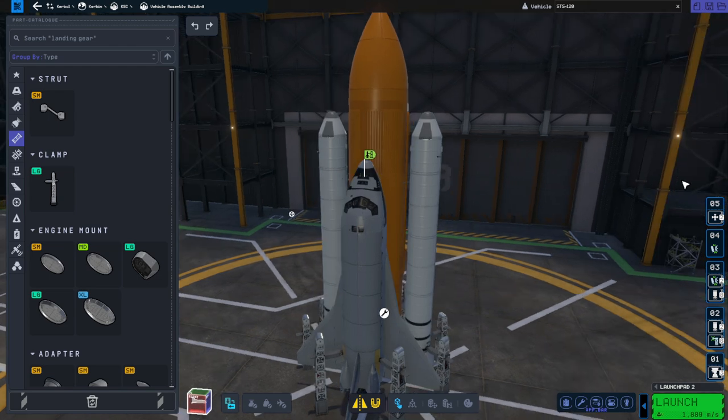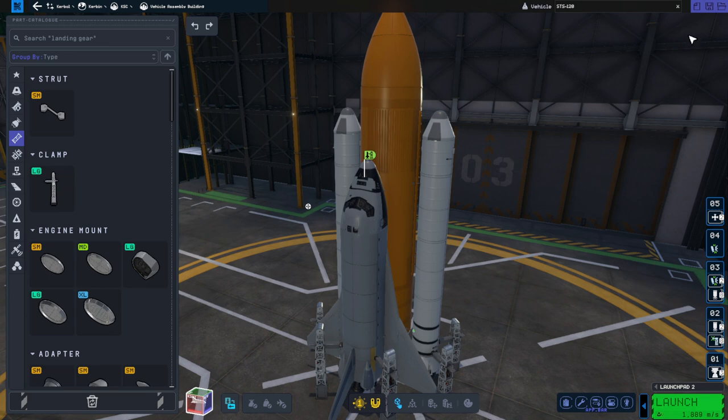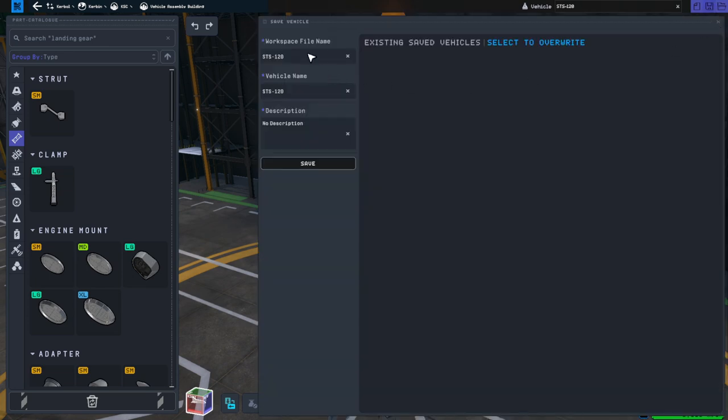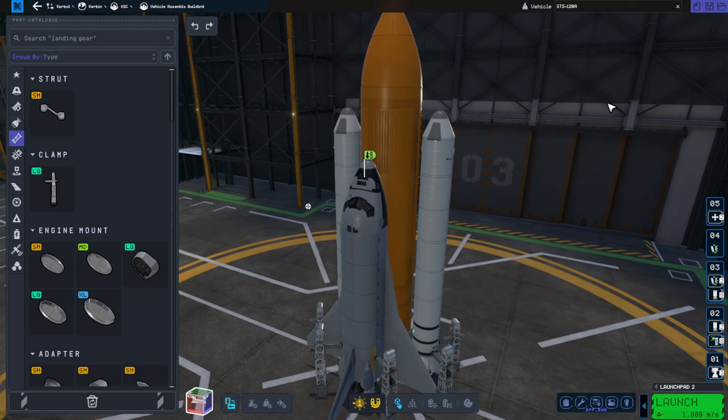Press launch. I don't think it's going to launch. I'm going to save the vehicle again. This is not good — it's not showing the existing saved vehicles. We've got to restart the game. Things are getting a bit more dodgy here.